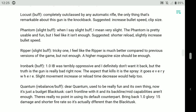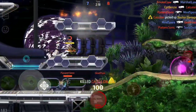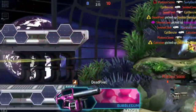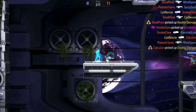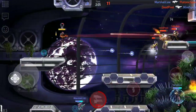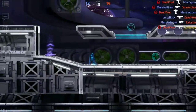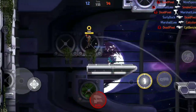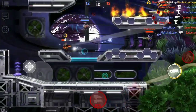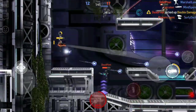Now let's move on to the Locust. Lucas says it's completely outclassed by any automatic rifle — the only thing remarkable about this gun is the knockback. Suggested: increased bullet speed and clip size. I actually have to disagree here. I love the Locust and I think this is a real solid weapon at the moment. Saying it's outclassed by any automatic rifle is kind of missing the point. If you're using an automatic rifle like the Typhoon and the Black Tusk, the Locust is not meant to be played in that bounce-around-and-get-up-close-and-personal play style. The Locust is a much more sedate, mid-range, defensive-style weapon. Great for covering an area — in Fuel Frenzy I love to fire it over the fuel dispenser, and in Standard Deathmatch I like to fire it over where the double damage or the invisibility are. It's a great way of keeping enemy pilots at bay.